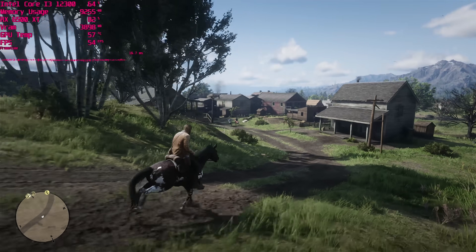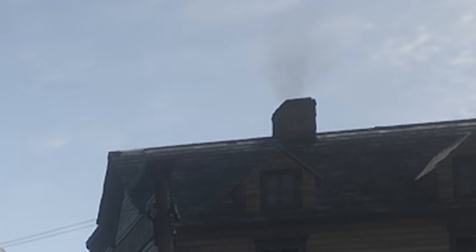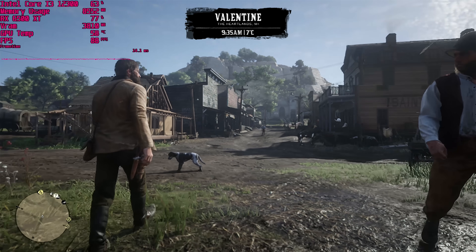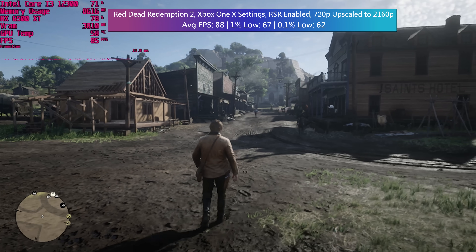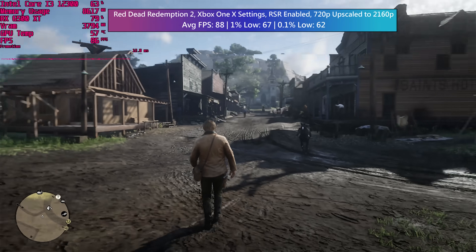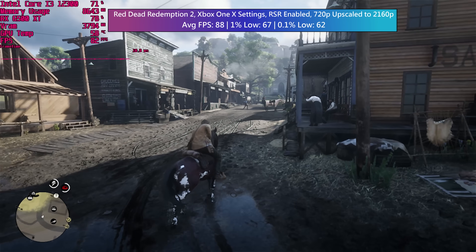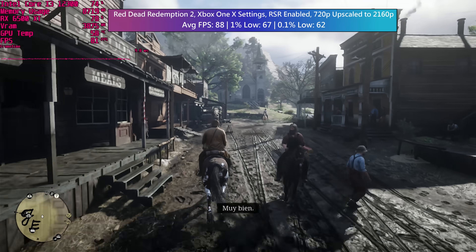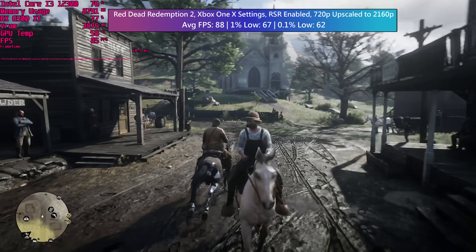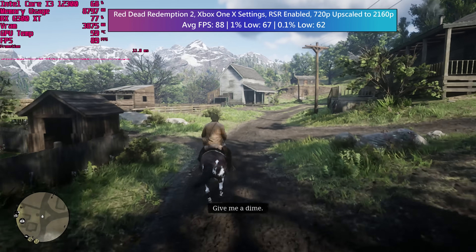Let's turn things right down to 720p. We're essentially going to be gaming at 4K from a 720p source. Turning the in-game resolution down to 720p and allowing RSR to upscale produces a better-than-native 720p result for certain, but don't expect it to look as good as native 4K — not by a long shot. I think this tech is going to make more sense in the future as games become more demanding and entry-level cards like the 6500 XT start to struggle more, sort of like how FSR has helped breathe new life into a lot of old hardware.